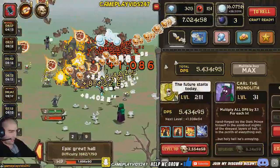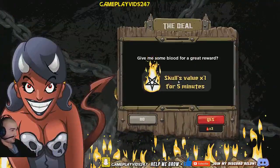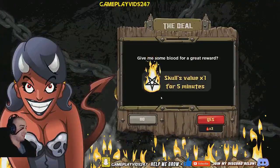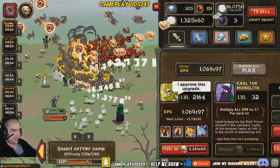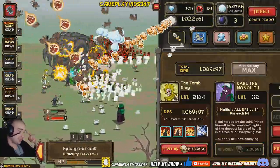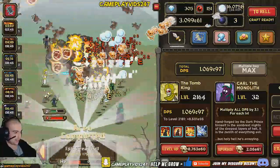I recommend everyone probably levels up that Chaos Resort eventually as well, just to get the scroll bonuses. So you now get Skull Value times 7. And if you guys haven't upgraded your Chaos Resort yet, you might only get Skull Value times 5 or something along those lines. So yeah, the Chaos Resort definitely helps. The only problem is it's so expensive, but it does pay off in the long run.